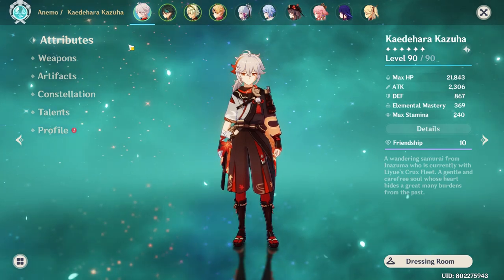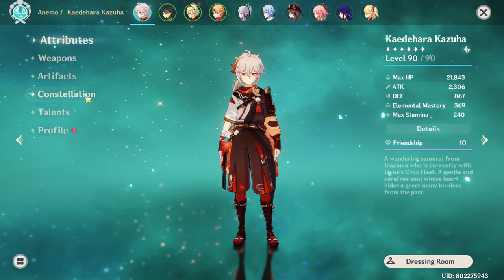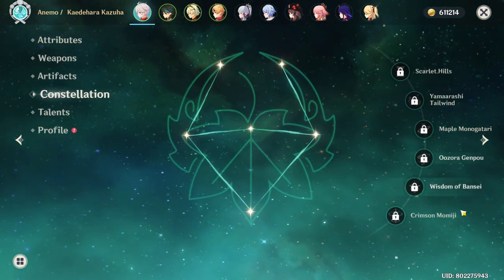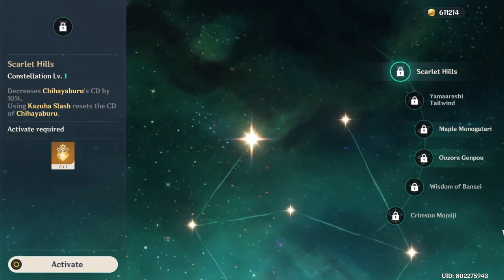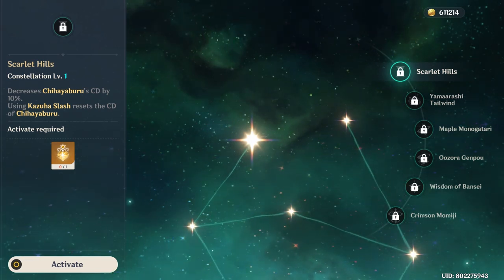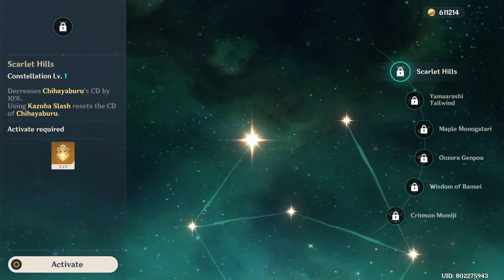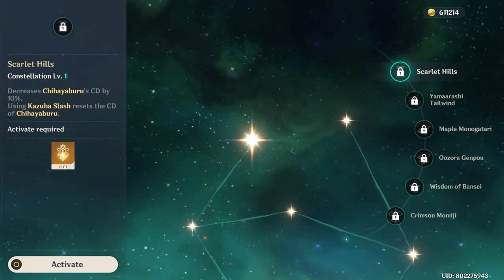Now let's look at Kazuha's constellations. C1 changes how we play Kazuha — before, you'd either use skill then burst, or burst then skill. Now you can use your skill, then burst, then skill again. This opens up a different approach in playing him.